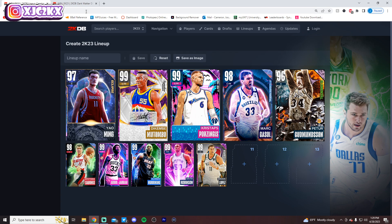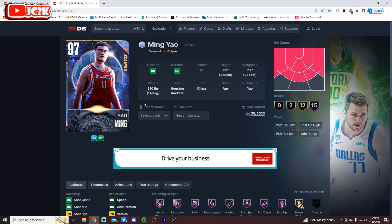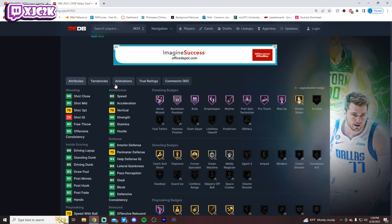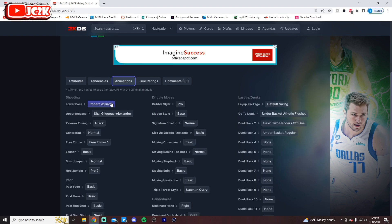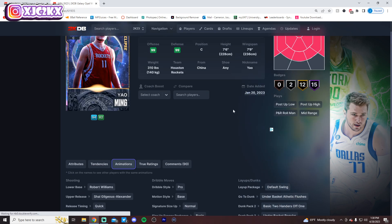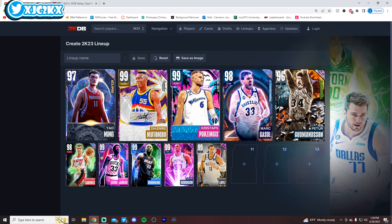Number 1 is Yao Ming. Manute Bol will be number 1 when available, but right now Yao takes the top spot. He's 7'6 with a 7'9 wingspan, 80 speed, and the ability to shoot the ball at a high level — that's really all you need to know. 80 speed for a 7'6 player is just obscene. He has Robert Williams' base like Sabonis, but the SJ upper is way better than Kyle Anderson's upper, making his release feel much smoother. He is still the most overpowered center because of his size, speed, and shot. Dropping him January 20th was one of the dumbest things 2K has done all year.